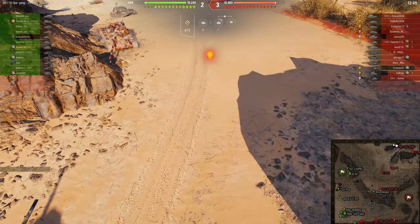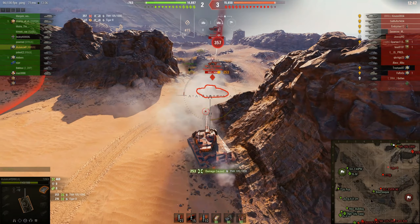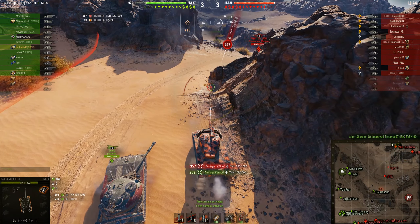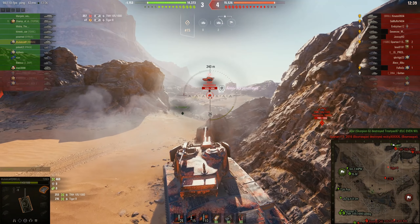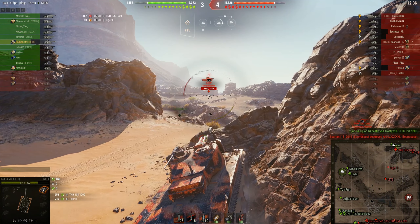What the hell happened there? He bounces his shot on me. Let's go from his perspective — the 53TP is standing down here and he can just barely see me because I am down there behind the guard, so he just has a hard time hitting me.